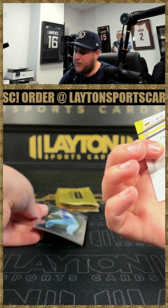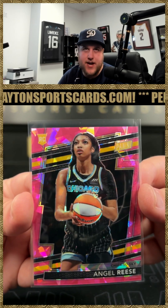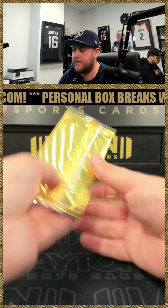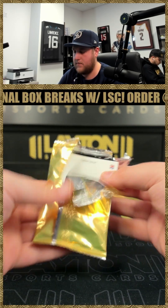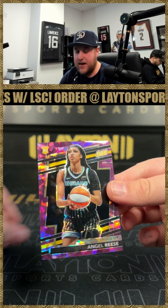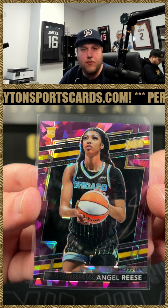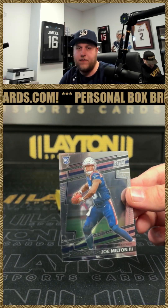Got an Angel Reese pink ice to 88 — nice one there. Congrats on that one JR, that's awesome — Angel Reese of the Chicago Sky — and then Nolan Ryan. Hey, another Angel Reese, this time to 49. Nice back-to-back packs with an Angel Reese, that's awesome. Congrats on that one there again JR, very solid.